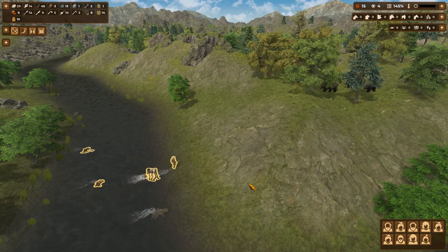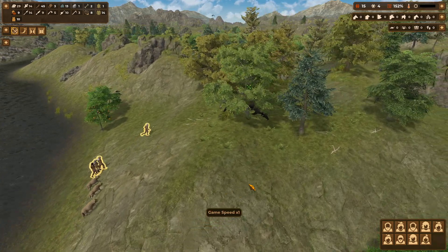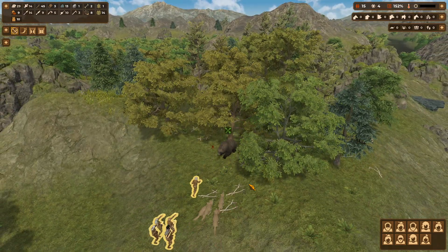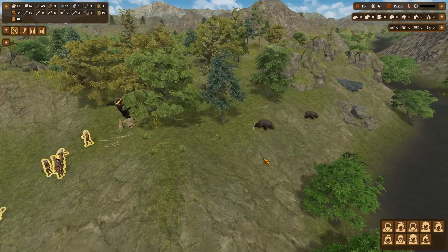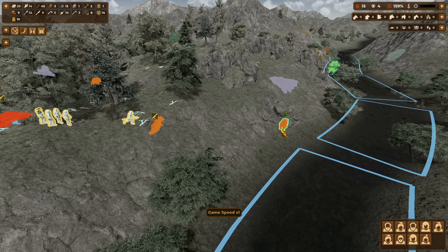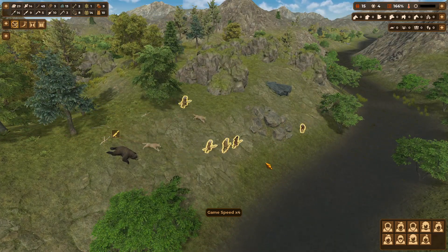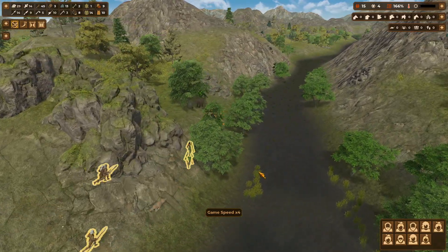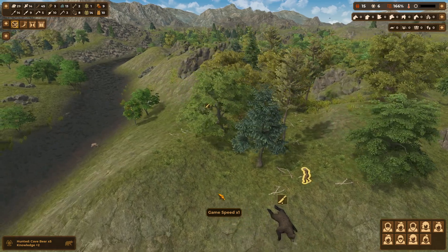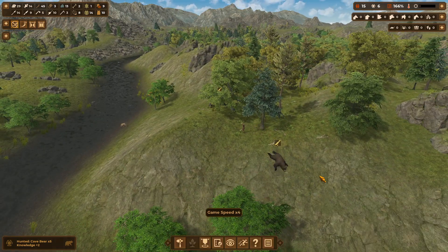Kill mama bear first, then kill the babies. We're just doing this for skins and a little bit of food, and she should come charging at us. Get the kids quickly. Alright, that's fine — that's going to be a good amount of skins.